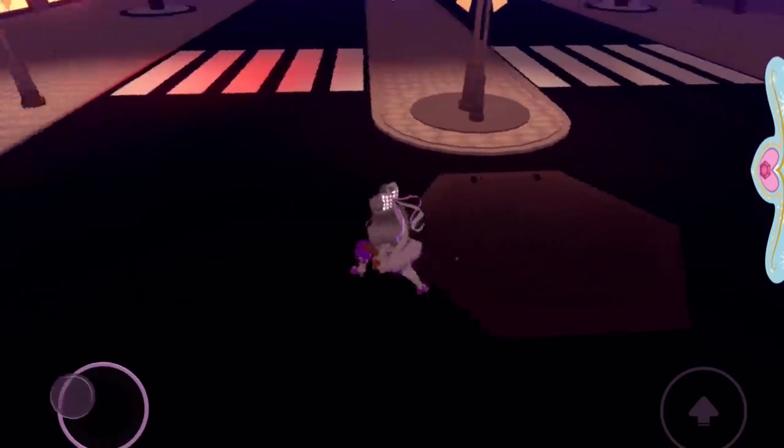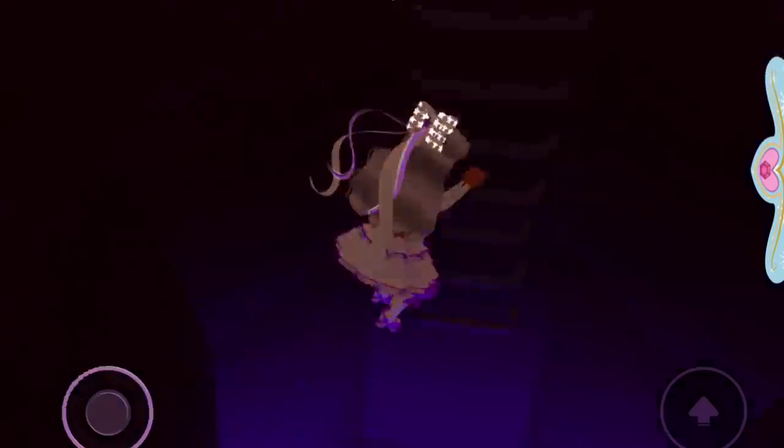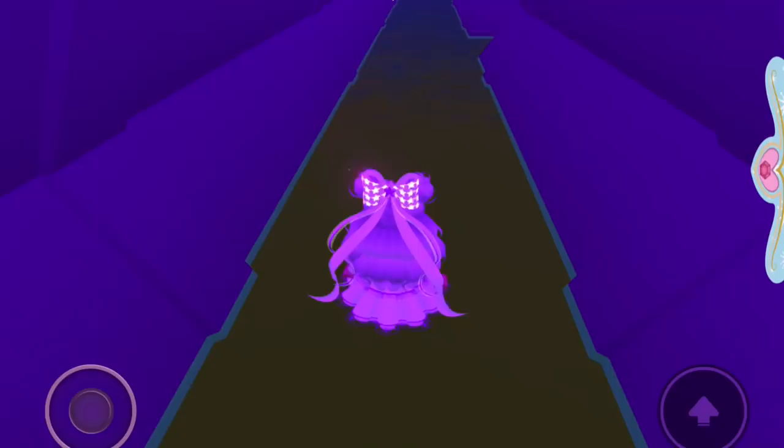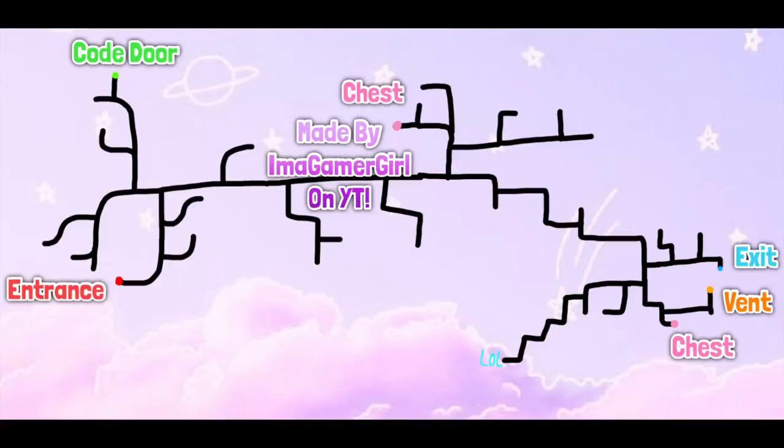If you go over here you can see the sewer entrance. If you go down here it says I can't fly. So now if you pop up the sewer map on screen, this is the map that I made showing all of the areas in the sewer. Some of the pathways may not be as long as they look on there, and I didn't count all the little twists and turns on the lol section, so I'm just guessing on that part — but it doesn't really matter because that's literally just one pathway.